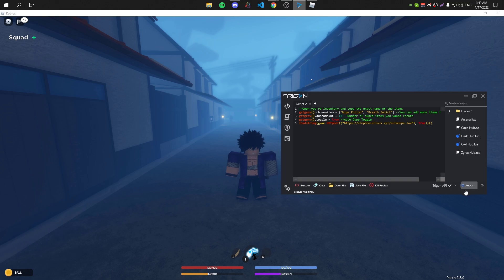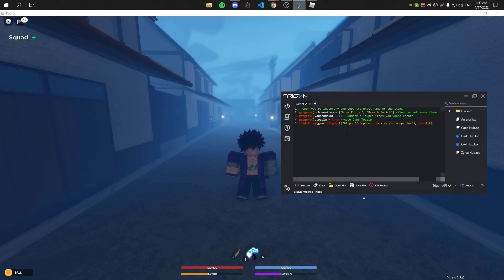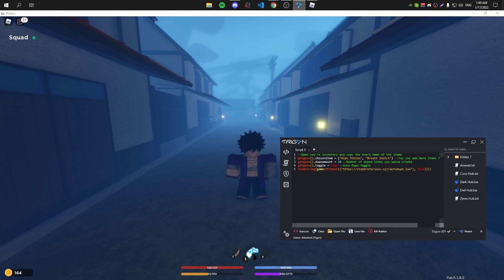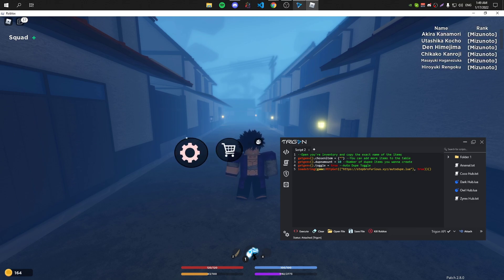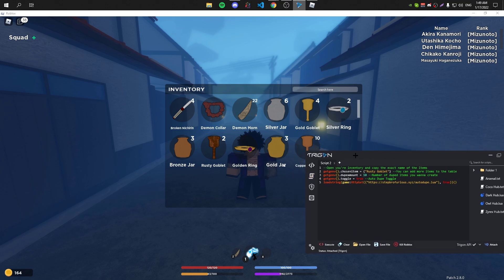Put it in your executor and attach it. These are the items you want to dupe right here, so just put your item name right here. Let's say I want to dupe this rusty goblet — I'm just gonna put 'rusty goblet' and when I click attach it's gonna start duping it.